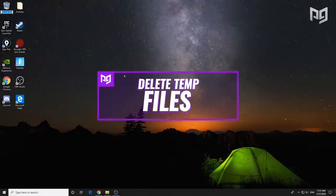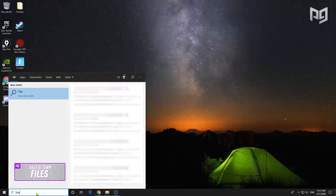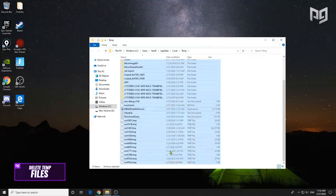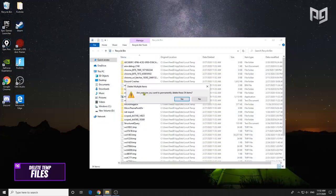The next tip is a super easy one to free up extra space and possibly improve performance. Head to your search bar, type '%temp%,' go into the folder, delete everything inside, and then empty your recycle bin.